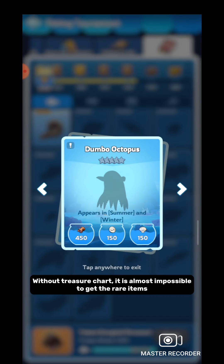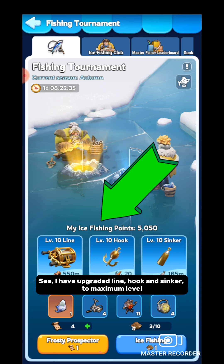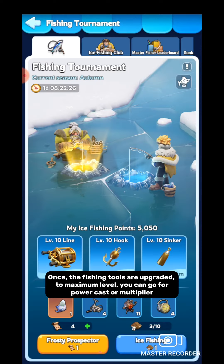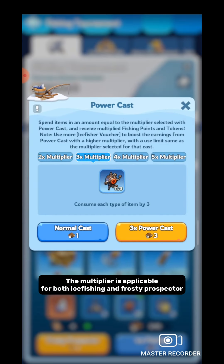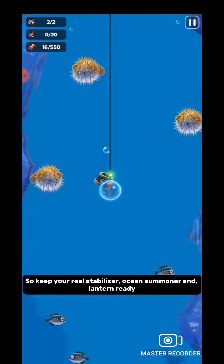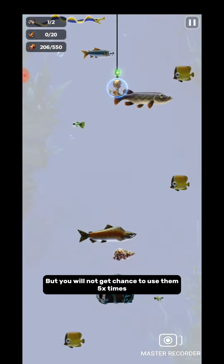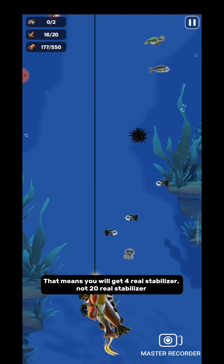Without a treasure chart it is almost impossible to get the rare items. Once the fishing tools are upgraded to maximum level, you can go for power cast or multiplier. The multiplier is applicable for both ice fishing and frosty prospector, so keep your reel stabilizer, ocean summoner, and lantern ready. If you are going for a 5x multiplier you will need special items five times, but you will not get the chance to use them five times — meaning you get four reel stabilizers, not twenty.